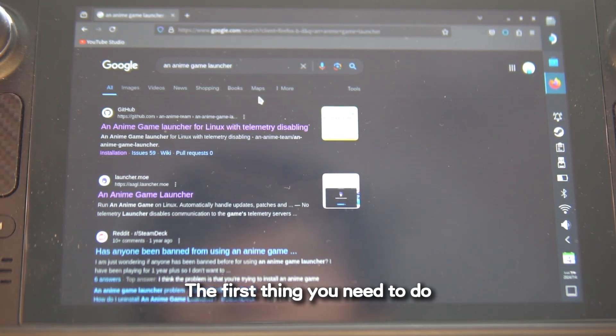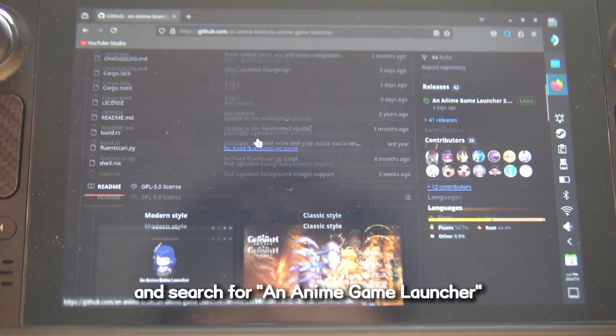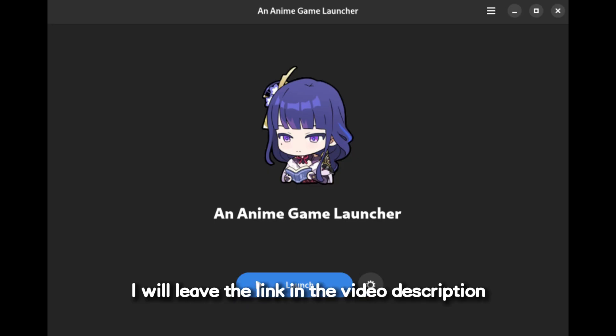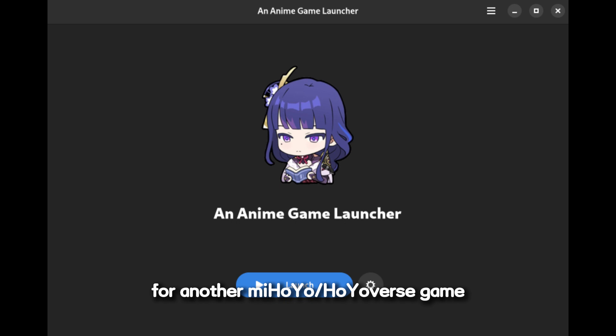The first thing you'll need to do is open a browser in desktop mode and search for an Anime Game Launcher, then find the GitHub page. I will leave the link in the video description. An Anime Game Launcher is a launcher for miHoYo/HoYoverse games. If you have previously installed an Anime Game Launcher via Flatpak, you can skip this step; otherwise, please continue with the tutorial.